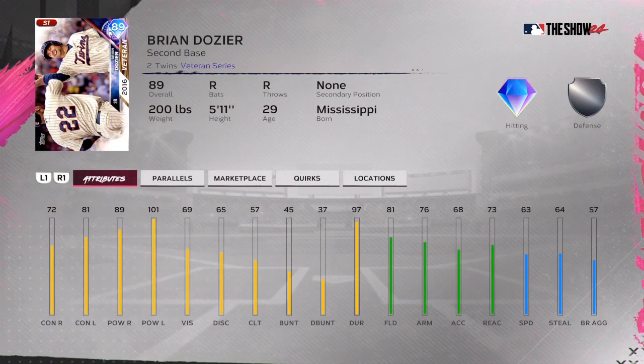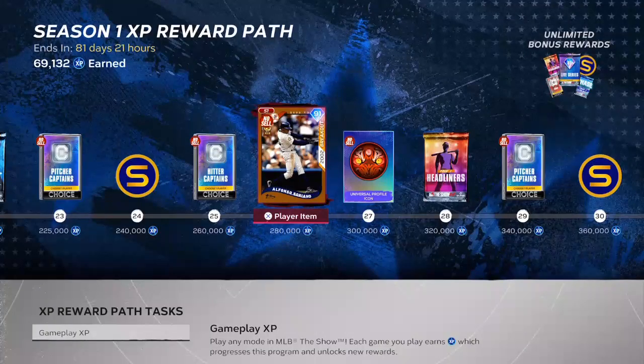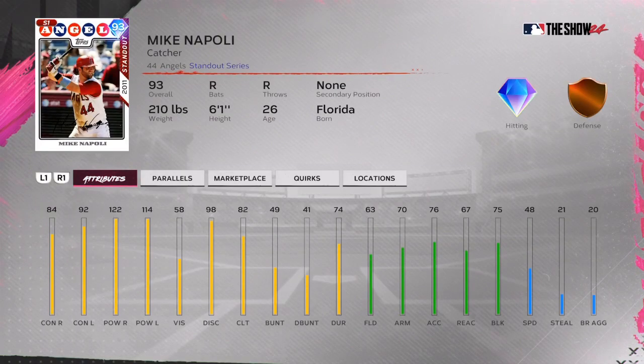We're going to be picking up a lot of these diamonds — 89 overalls and up — and they are very, very good and usable cards. All you need is about a Parallel 1, and parallels are super easy this year; they took it down by about 2 to 2,500 points. I already have Parallel 2s and 3s on the team just from playing Team Affinity. Stay tuned — in the first four days we will all have over 200 to 300,000 stubs to knock out the collections and we'll be on the road to a million stubs in the first month.